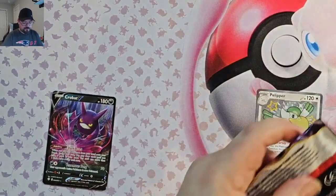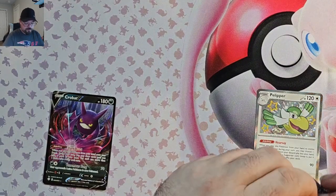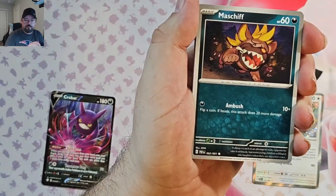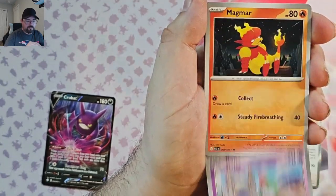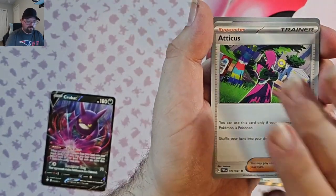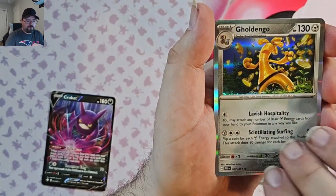We still got one pack of Paldean Fates. Check out my shorts if you want to see the last three packs of Paldean Fates opened. Also don't forget to check out the giveaway — we're going to pull that on the livestream on Saturday the 30th. Not sure what time yet, but if you follow the channel you'll see. Reverse Natu, Reverse Nimona's Backpack, and another Foil Goldengo.